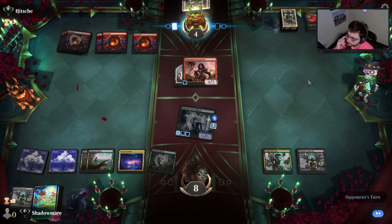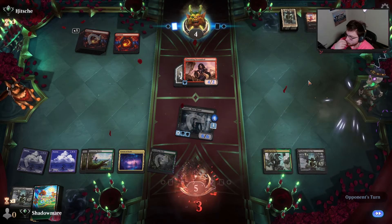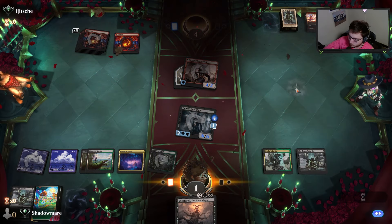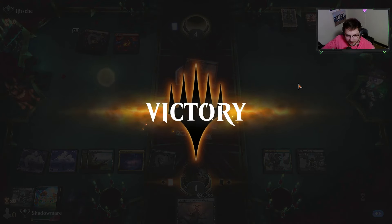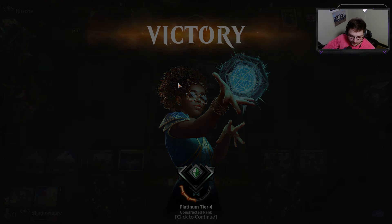We have a six-six with menace and lifelink. I put you on the one-turn clock - can you do it? It's four. Good game. Just let me turn him in. Very cool, very sick - look at us go chat!